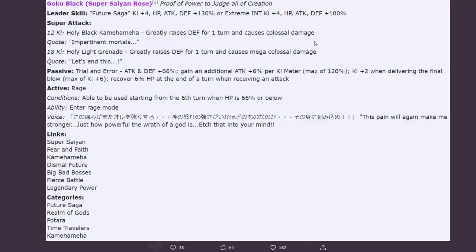We do have quite the amount of Future Saga leaders now, so I'm not going to complain. The 12 ki - Holy Black Command - may greatly erase his defense for one turn and cause colossal damage to the enemy.